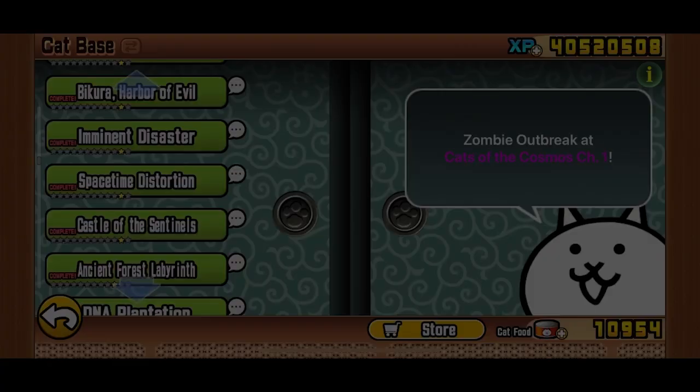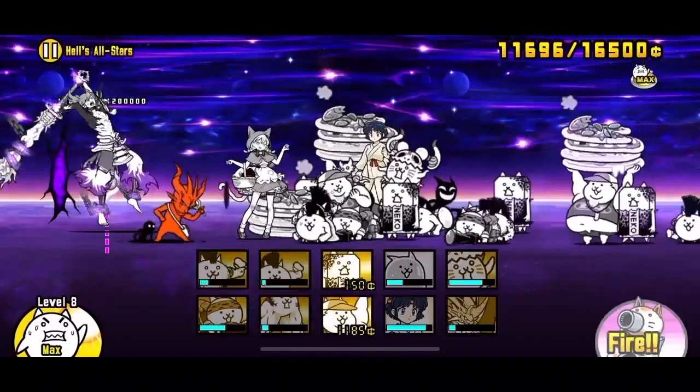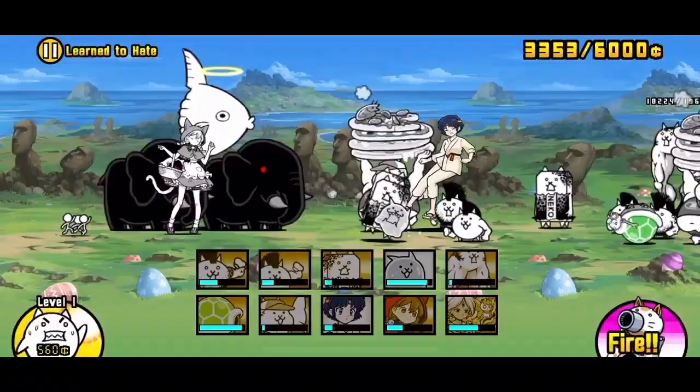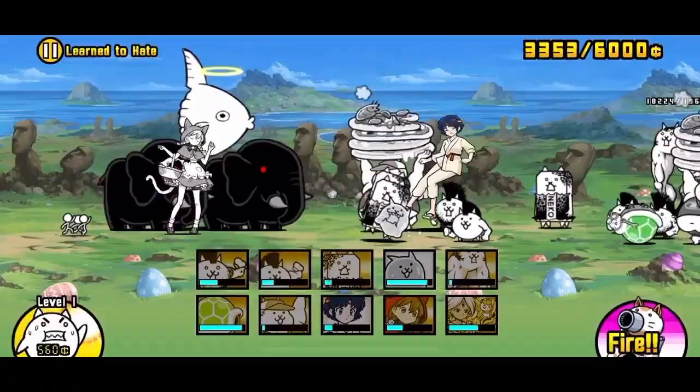Learn to Hate is a stage located in Uncanny Legends Subchapter 38, Spacetime Distortion. Other than its outstanding name, you have to face off against the bosses from Stories of Legends. This particular stage is a terrifying remake of the boss stage from Learn to Love, with additions of different peons and stronger enemies. Learn to Hate is on this iceberg for my distaste towards this annoying stage.